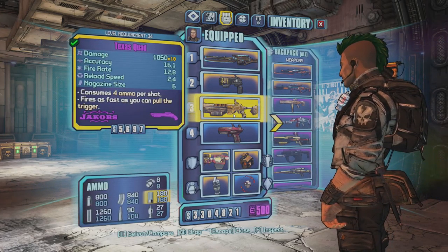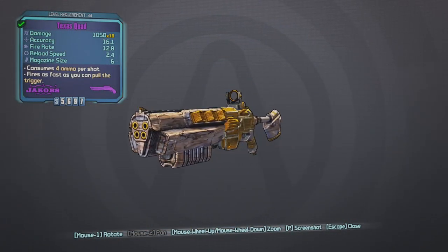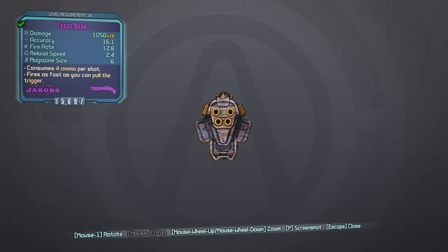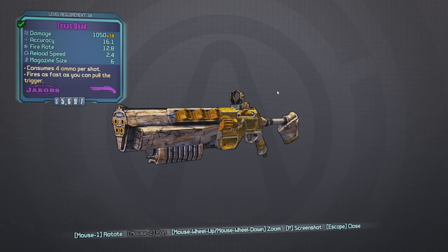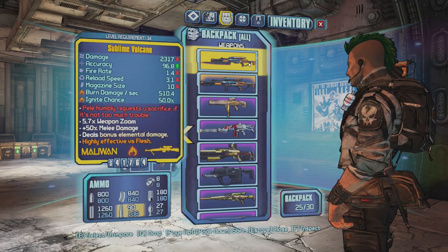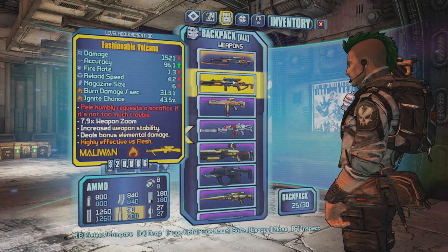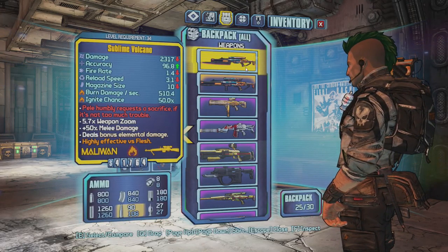I'll show you what I found. I got this Texas Quad shotgun — look at that damage, 1050 times 18. The accuracy could be a little better, but these quads are awesome. I remember using these before and they destroy enemies if you're really close, like in confined quarters inside a dungeon. They go down quick — it's one of my favorites.